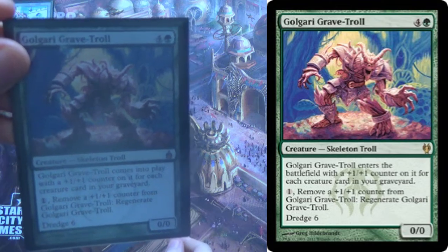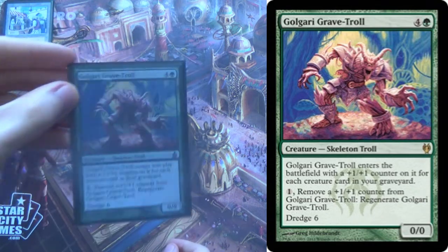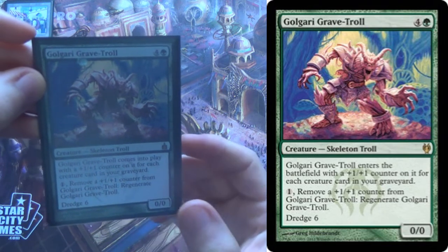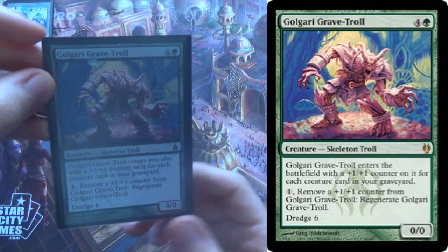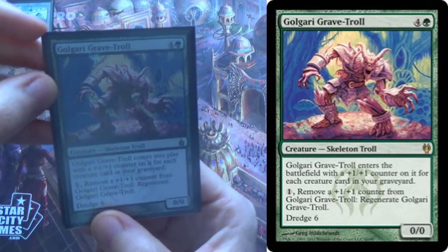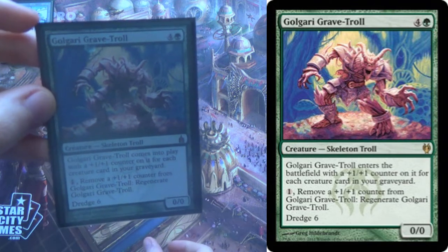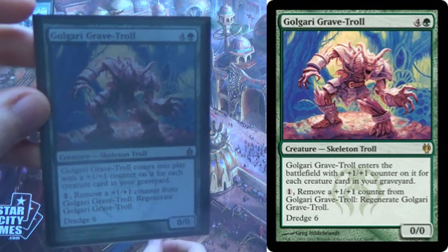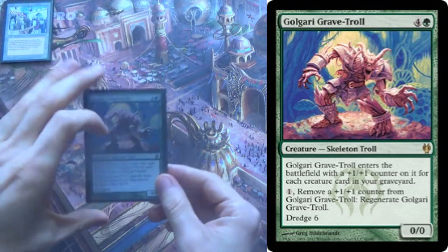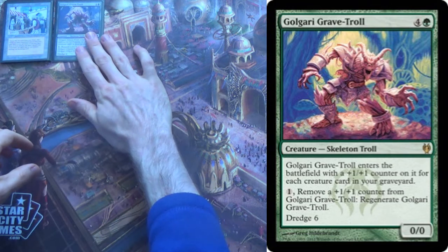So dredge is: if you would draw a card, you may instead take this from your graveyard and put it in your hand, but in order to do that you have to take that many cards from the top of your deck and put them in your yard. So dredge six, which is insane, in this deck basically turns into draw six. You get to draw six cards because your graveyard is your hand. Golgari Grave Troll is the best dredger — it's restricted, of course — because dredge six drawing six is pretty good.